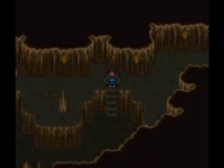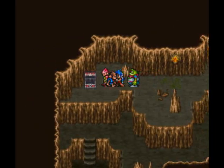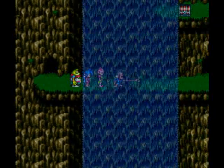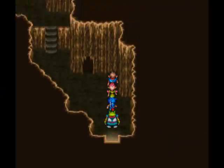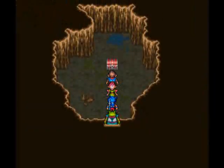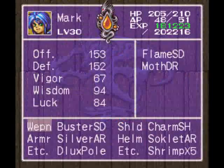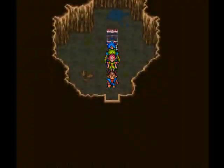One more chest over here. We're gonna get a Cure All, which is like a heal-all for everybody. Now we're in the weird area. This doesn't look like much, right — we need to just take a step in this cave to grab a Flame Sword! Fire sword! It's weaker than the Buster Sword, gonna throw it out or sell it real soon.